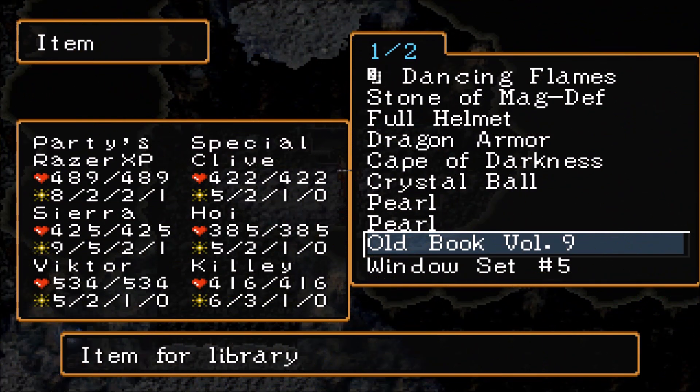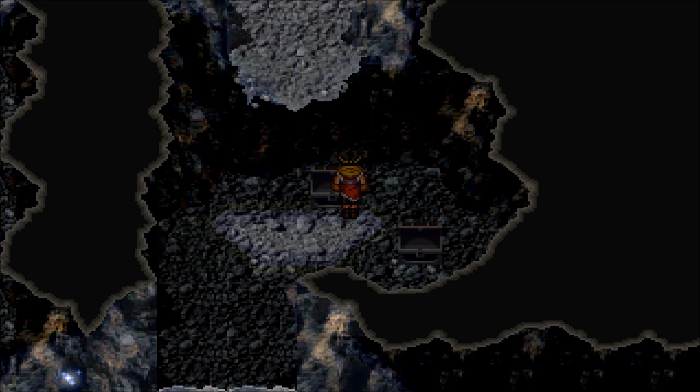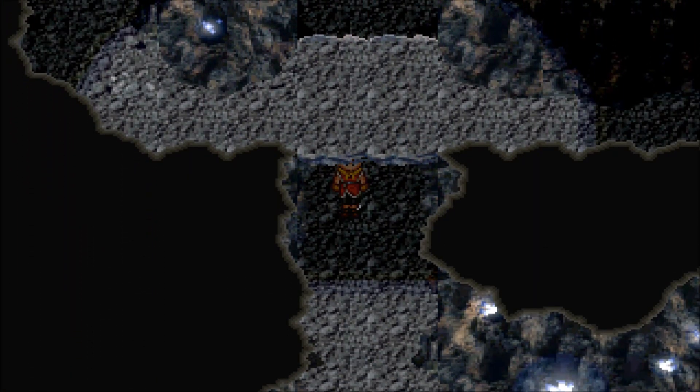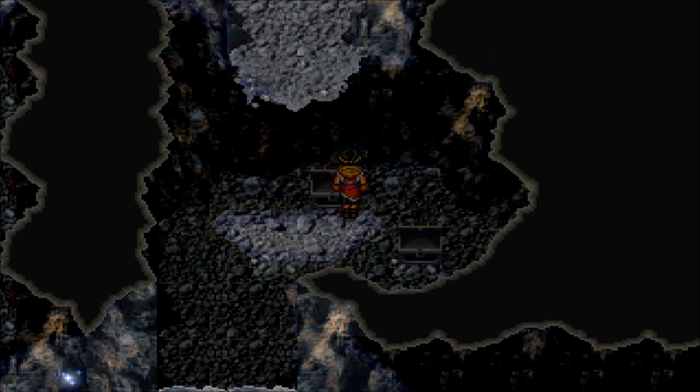The next Old Book location is Old Book Volume 9. You can get it in the Tinto Mines from one of these two chests right here. Work your way through the Tinto Mines until you get to where I'm at — it's underneath a bridge — and just come up here to grab it.